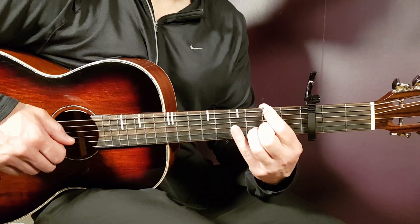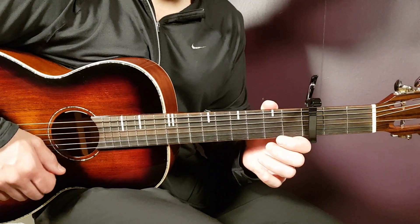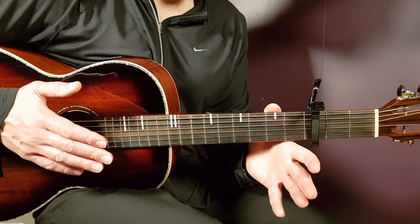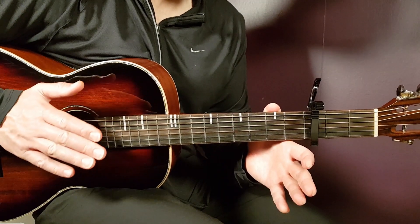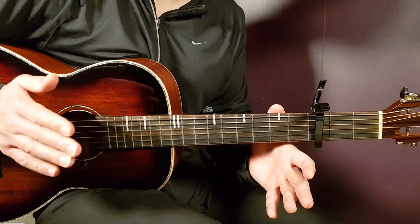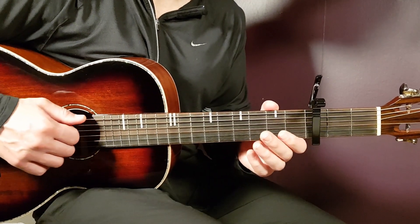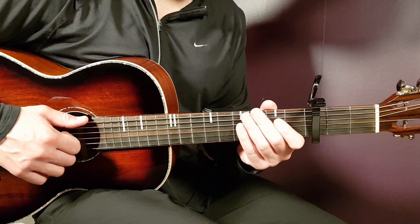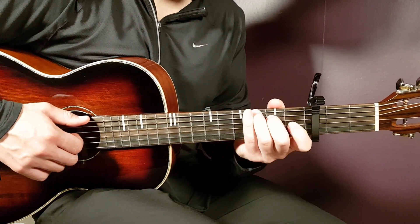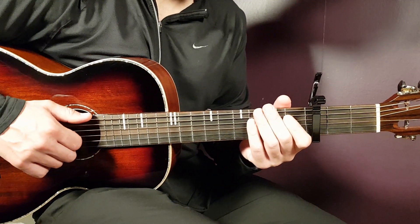Now let's go into the melody. We have this melody that goes pretty much for two rounds, and it starts in the same way. The first half always starts the same way, but it's the second half that differs. You're going to alternate — the first ending in the first round, and the second ending in the second round. We're going to start with the part that goes G, C, to G.